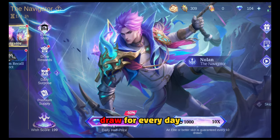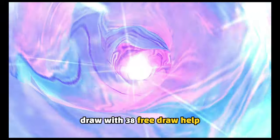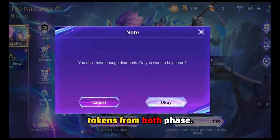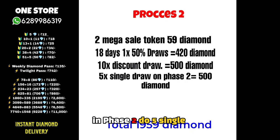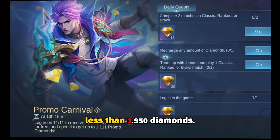Then do one discount single draw every day. In phase one, do a 10x discount draw. With 38 free draws, combined with premium supply recharge tokens from both phases, to complete the spending task in phase two, do five single draws. Total 71 draws done with less than 1,950 diamonds.